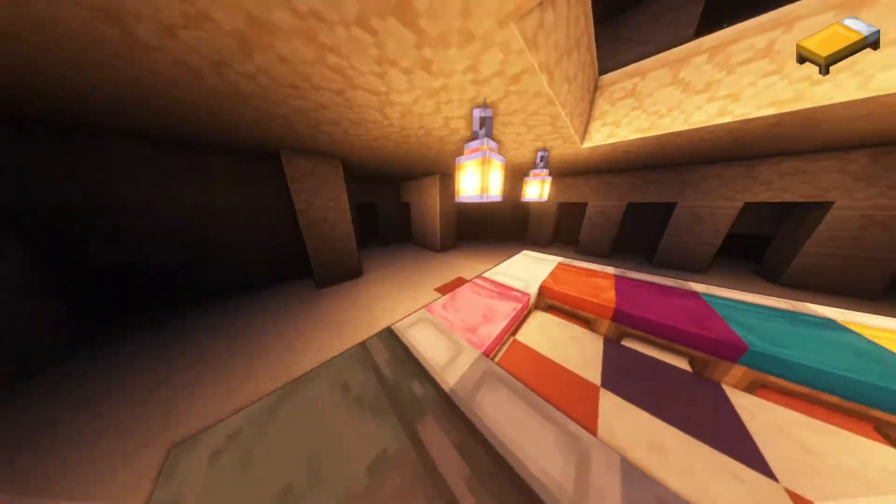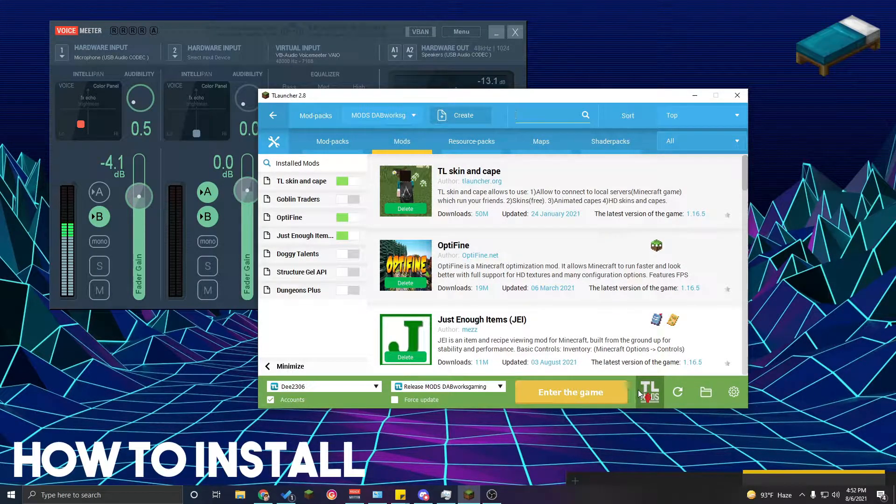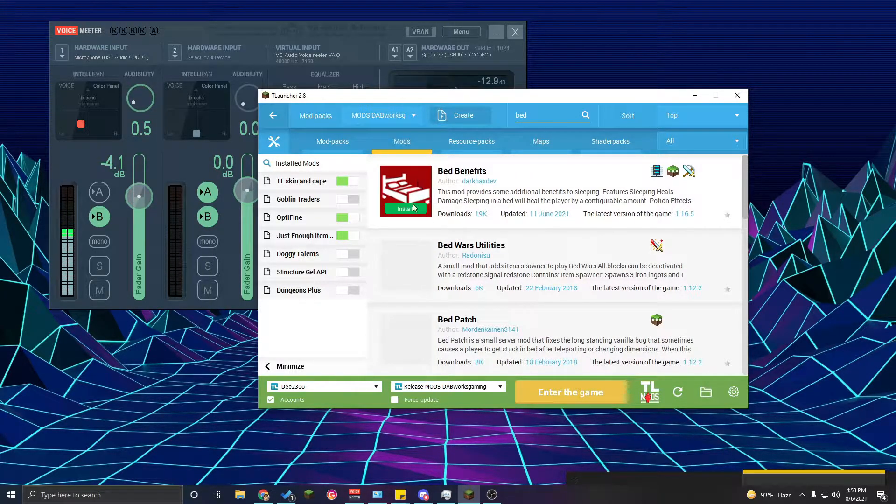What is Bed Benefits? I'm going to show you how to get it. There's another video on the channel that shows you how to get mods, so check it out — it really helps if you haven't got TL Launcher. But anyways, you're going to click on the T icon over there, it's going to pop up like this. Make sure you're in your mod pack, or create a new one, and then type in 'bed.' It should come right up — there it is, Bed Benefits — click install, and that's it.